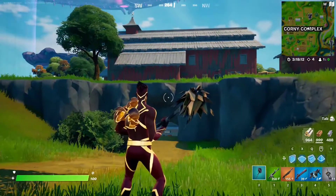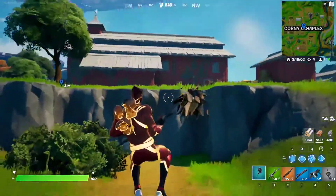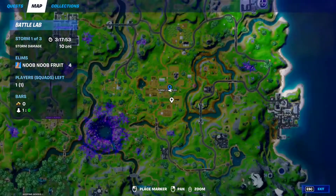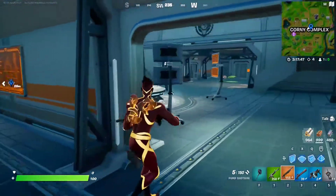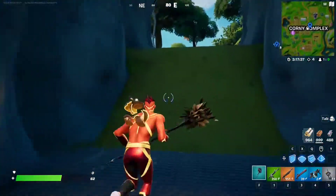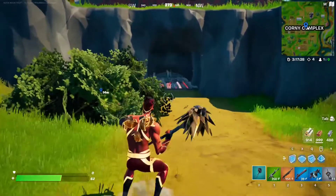For this week 10 epic quest, you have to deal 50 damage to Dr. Sloan. Dr. Sloan spawns at Corny Complex, right in the middle at the barnyard. There are a couple of entrances to this barn — there's a cave right here and another entrance on the other side. Simply go inside and find Dr. Sloan and deal 50 damage to her — we don't even need to kill her. And that's it — just come here to Corny Complex, find Dr. Sloan, and deal 50 damage to her. That should complete the quest.